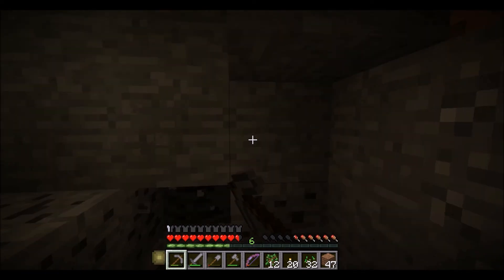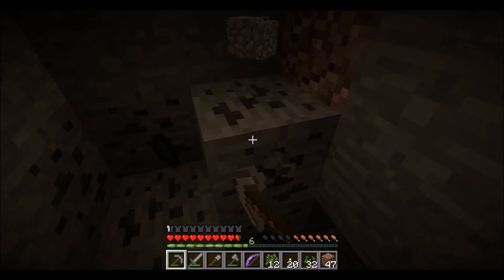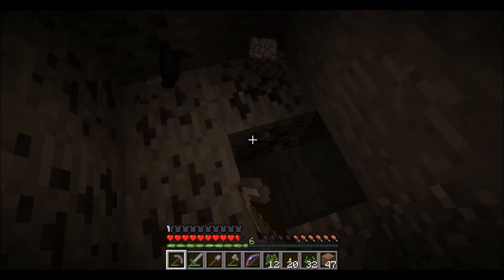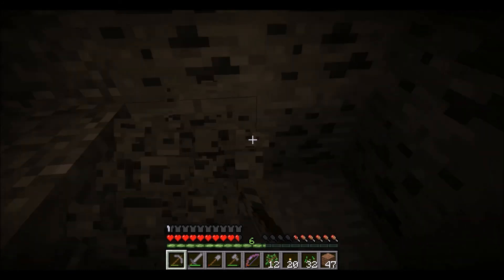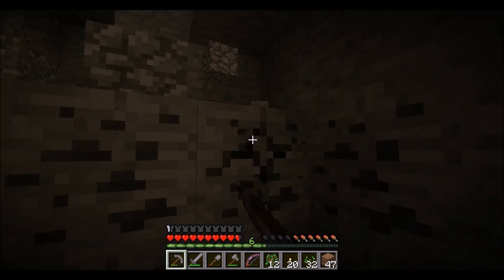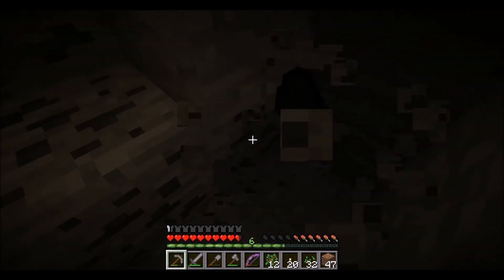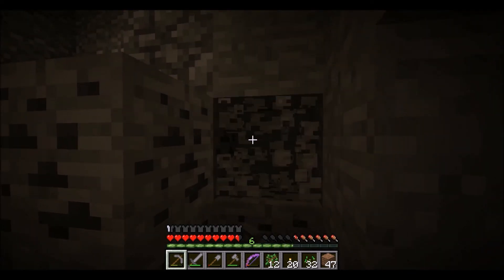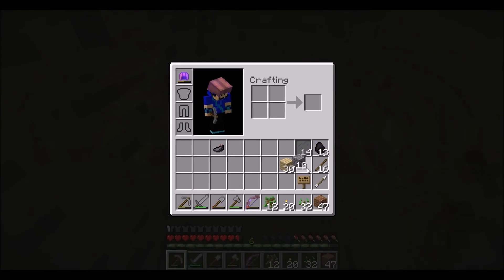But there is coal down here — I want that. Give me the coal. I want iron too; I don't think I have any iron on me — nope, I don't. We still have to find a cave. I don't think anyone was planning on getting this later since it's still here — feels like it's been here forever. Let me get some waste blocks.